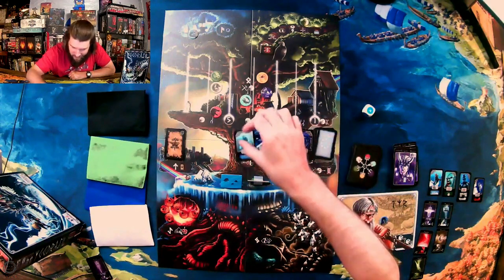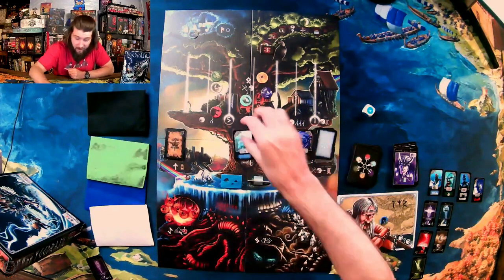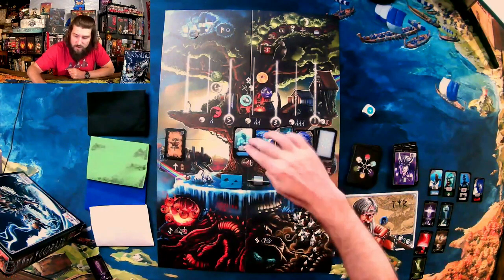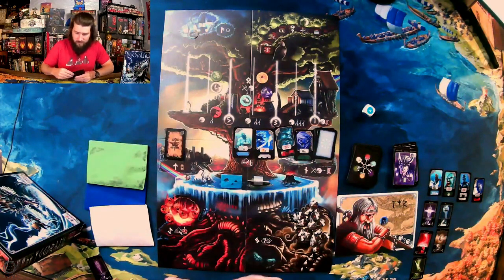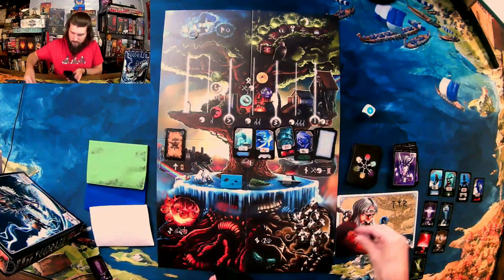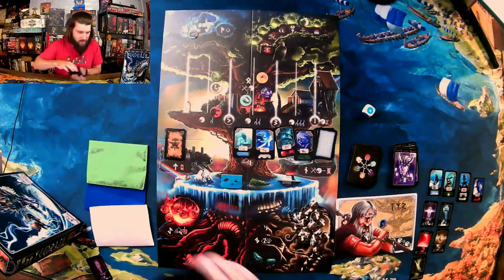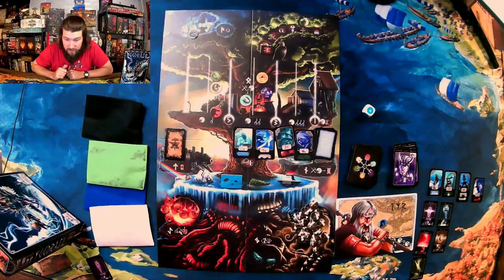And the Frost Giants are now a four instead of a three — they got harder to take out. First action — move up to the black. One, two, three — oh my gosh, two fire giants. I still can't use my Vanir which really stinks, unless I get rid of that frost giant. So second action take another elf, third action is to fight this frost giant. They have a four now.